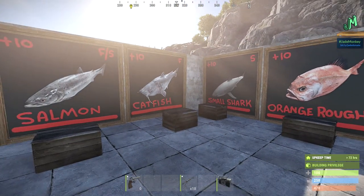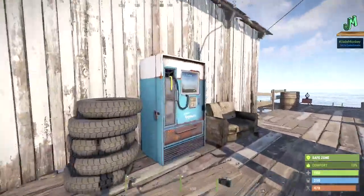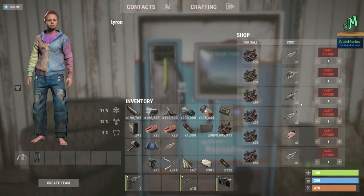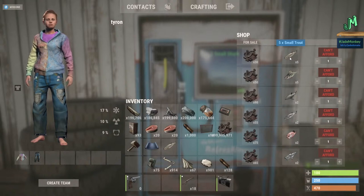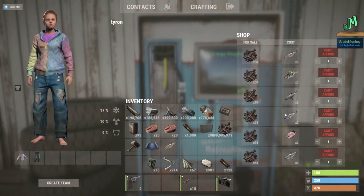Once fishing villages are in, there's a vending machine where you cash fish in for scrap. Running through the values: small trout is about 6 scrap per fish (minimum five required); yellow perch is 10 scrap per; small shark is 45 scrap for two, so 22.5 each; salmon is 55 scrap for two, about 27.5 each; orange roughy is 37.5 each; and catfish is 32.5 each.